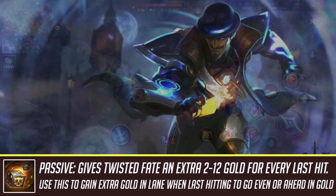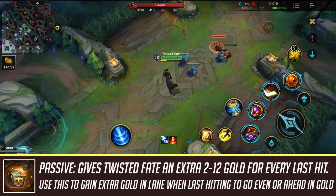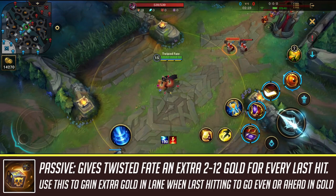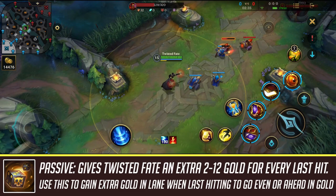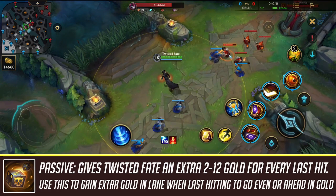Now I'm going to go over Twisted Fate's passive. Every time you get a last hit on anything, you get extra bonus gold randomized from 2 to 12 gold. In the laning phase this gives you a slight gold advantage over your opponent if you go even in CS. Even if you're a little behind in last hits, you'll still be even in gold. It's a great passive for snowballing, and you can see the gold amount displayed above Twisted Fate's head. I'll cover how to maximize this in the tips and tricks section.